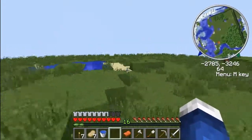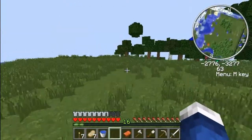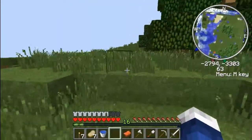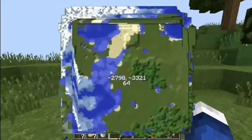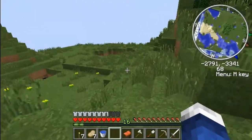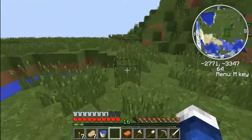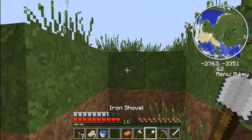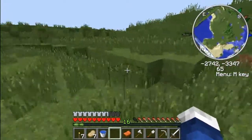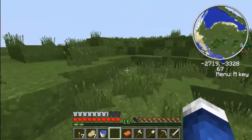I hope horses spawn here. Yeah, I think they should. They better. They need to. Oh my god, I can't believe there's cactus here. And I went 1000 blocks to find some cactus - that is so horrible. So there needs to be horses here, cause it's a plains biome, newly generated - it's all 1.6.2.